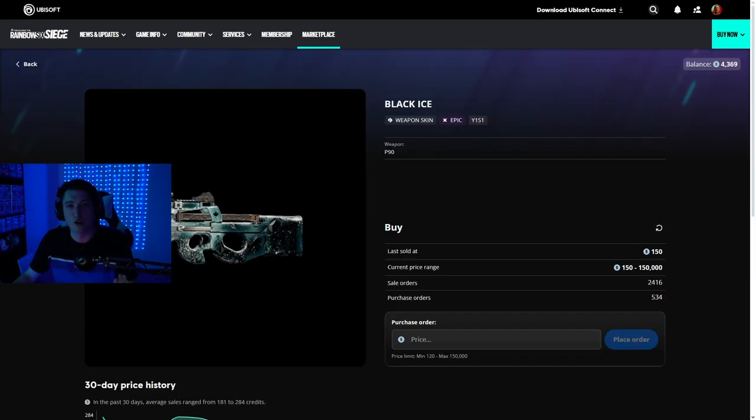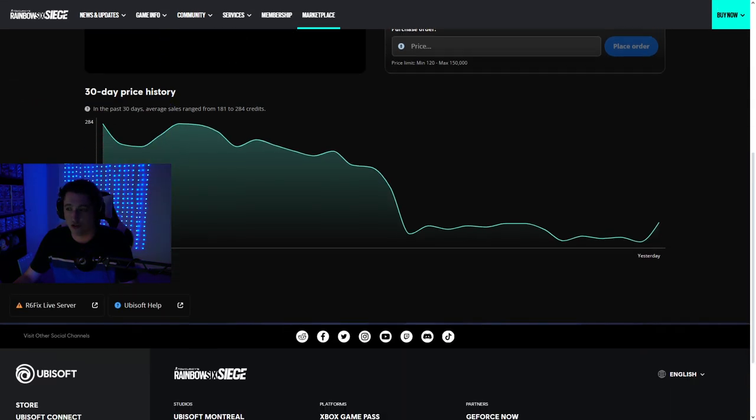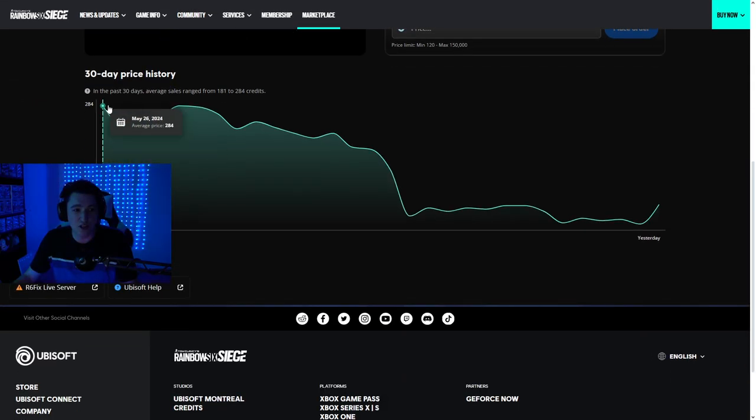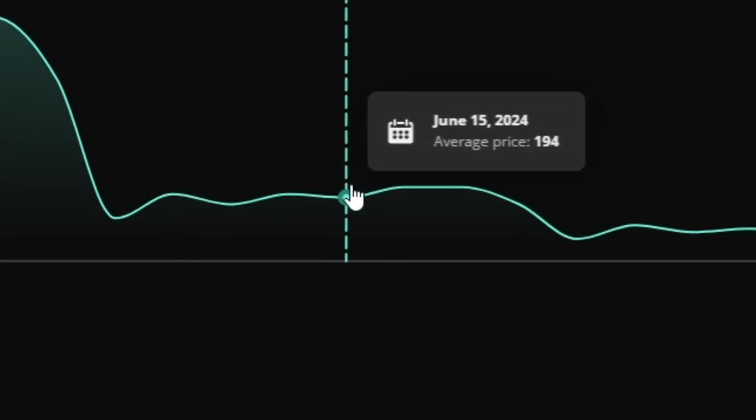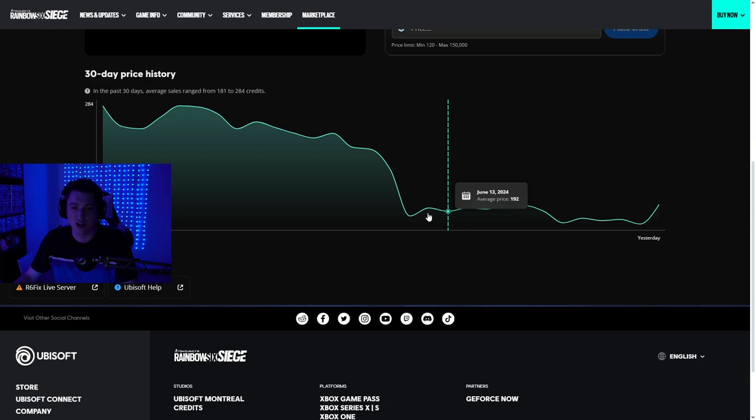A good example of weapons going down in price is the P90. If I scroll down here, as you can see it was selling for $280, and then it just crashed and has been selling for no more than $200 in the past two to three weeks.